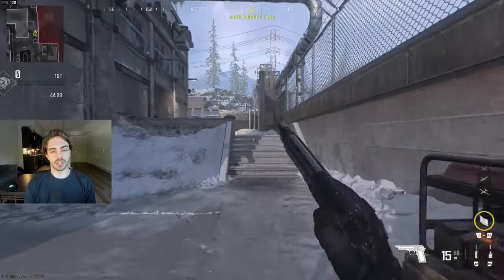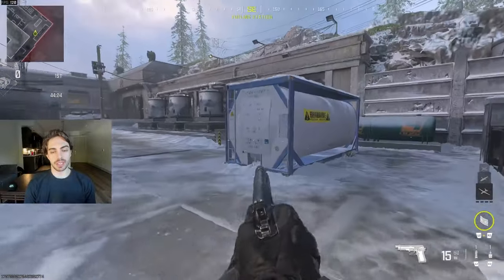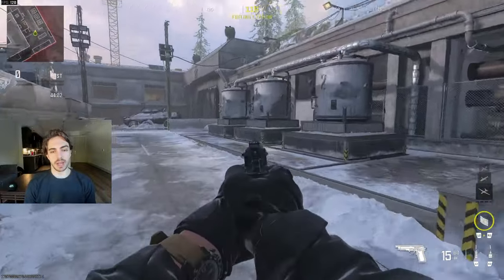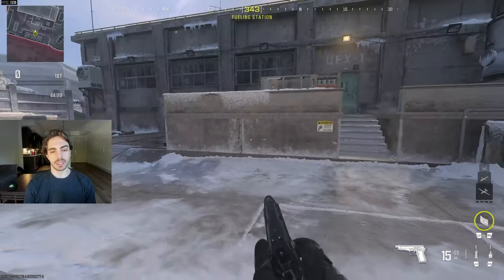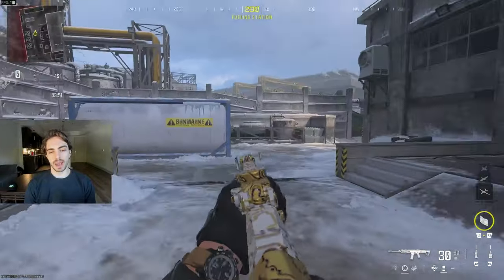Moving towards P2, this is just 'back alley.' Then going back down over here, this is 'gas,' and then this is 'silos.' A lot of times teams will be holding this for maybe the P5 or P2, so this is gonna be 'silos' and that's 'back gas.'